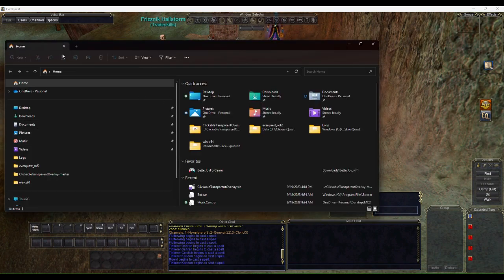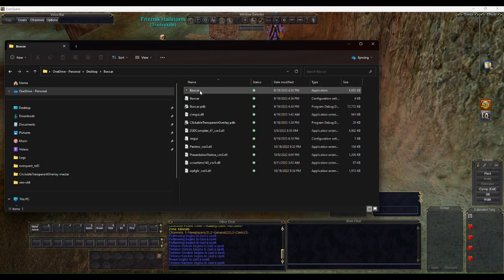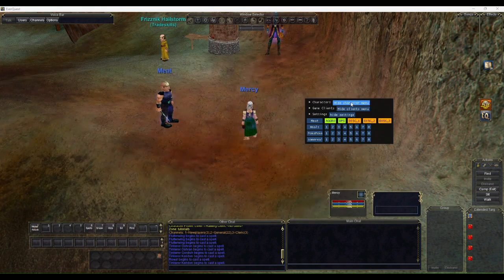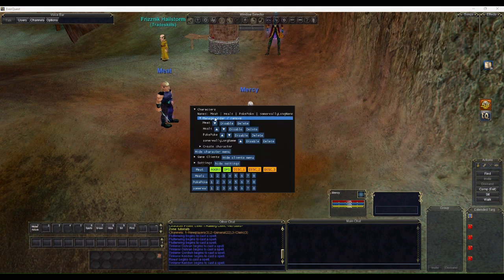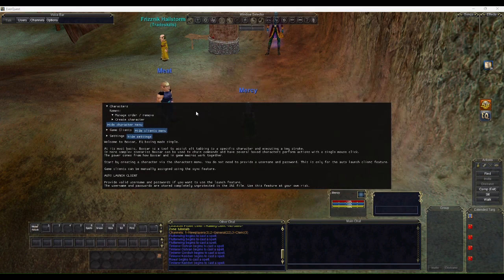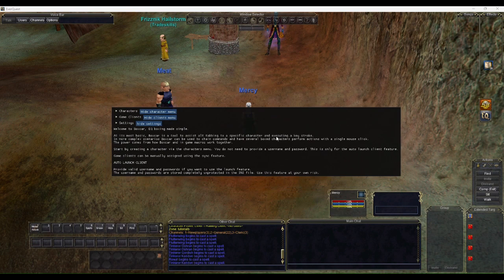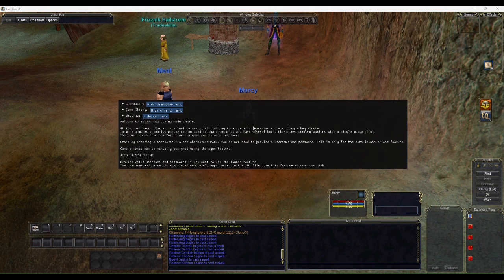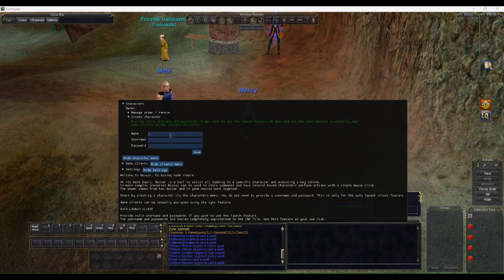Let me go ahead and launch Boxcar. I'll start from the very beginning and delete all existing data so you can see the software as it looks when you first launch it. To get started, we'll go down to Characters where you can see there are no characters yet.